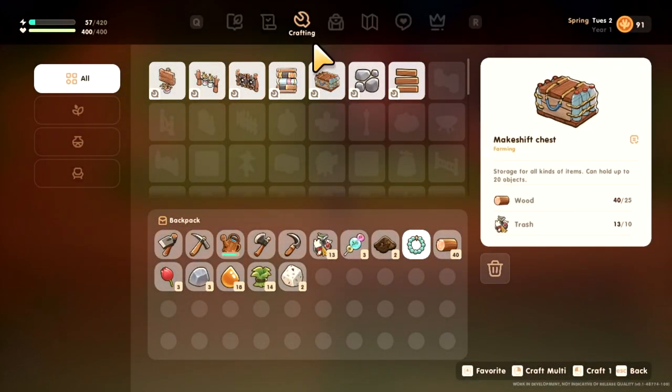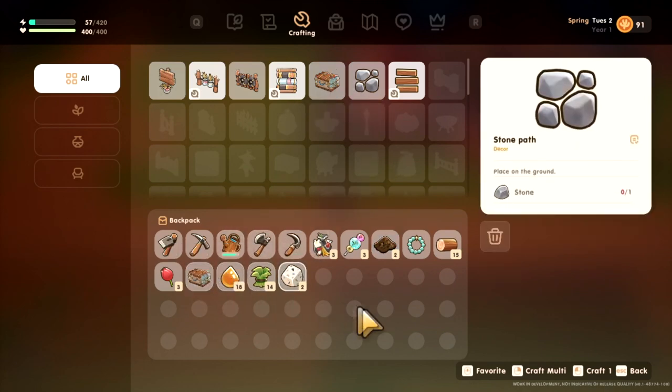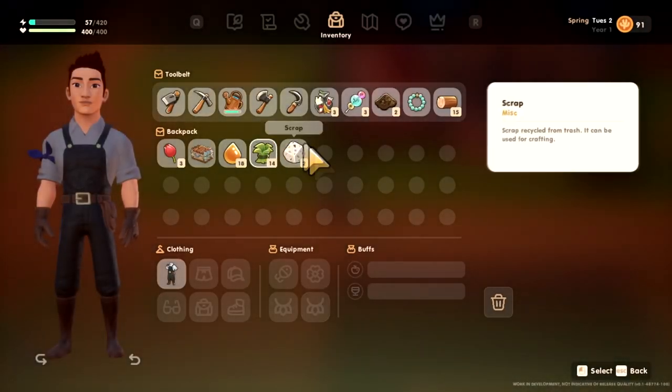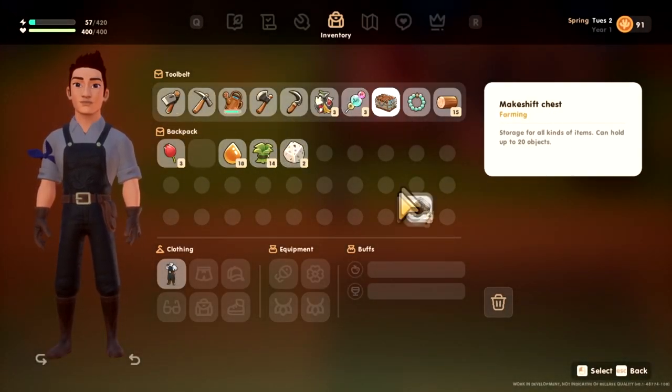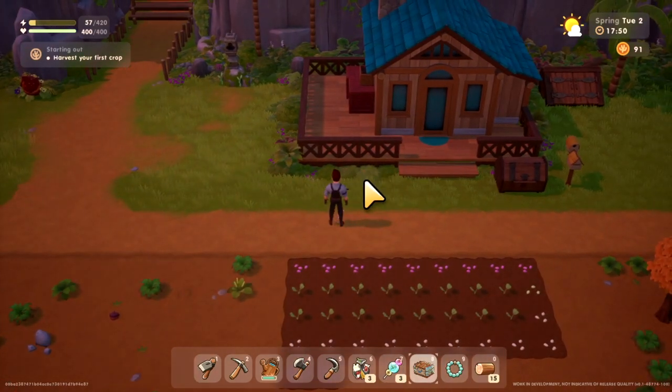Let's go ahead and craft it right now. My inventory is full, that's crummy. Just throw some stones away. All right, we just click on it and it makes it — there we go.